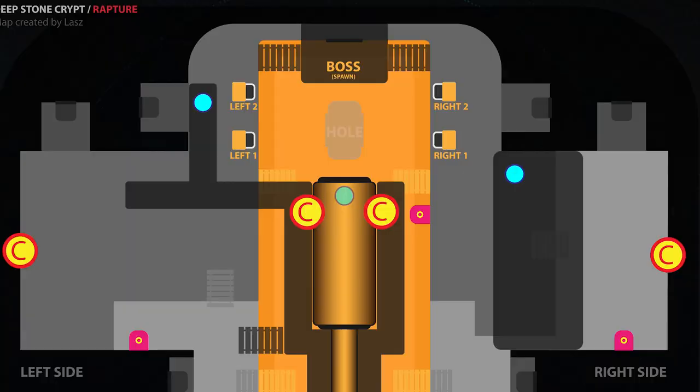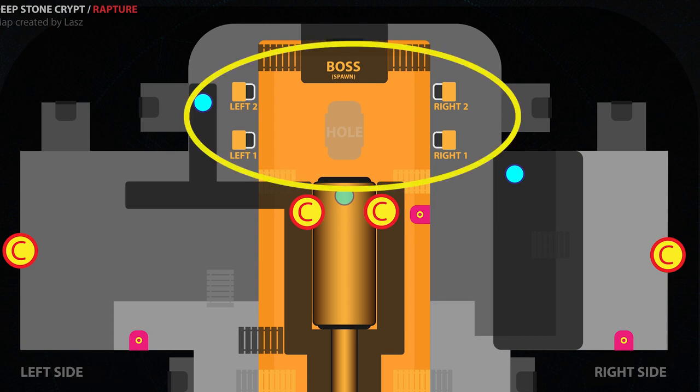You'll notice in this room that there are some central bins where you'll eventually have to deposit nuclear cores. The easy way to track that for your fireteam is — we call these R1, R2, L1, L2 — as in, you're coming into the room and looking forward, you have right and left. Those are very important to track because those are where you're going to put the cores.